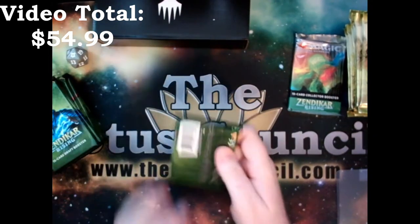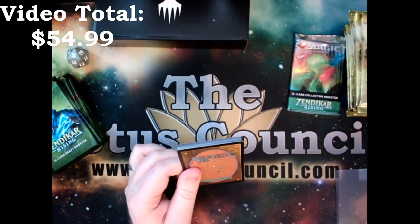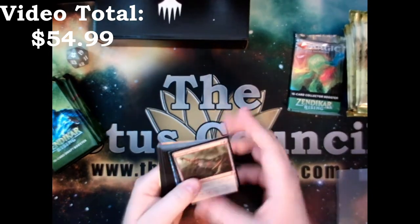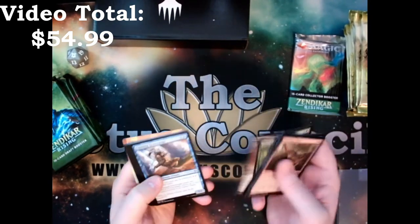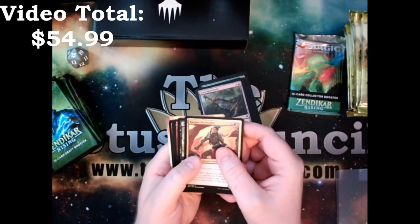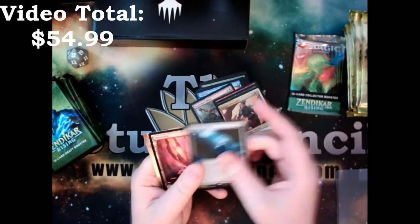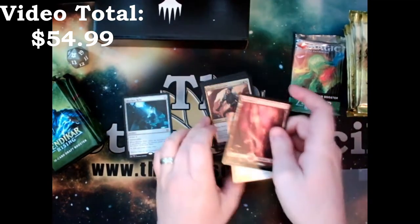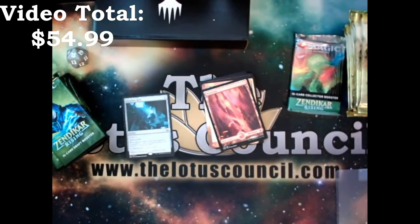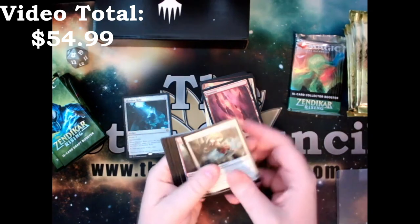Let's do some Zendikar Rising. I really like the expeditions for the set — that was probably one of the best things about opening these boxes because you could get your money's worth. We've got a War Leader, Shadow Singer, Kamal's Fury, and a Skyclave Relic with Mountain and one of those do-it-yourself proxy cards, which is a whole other discussion.